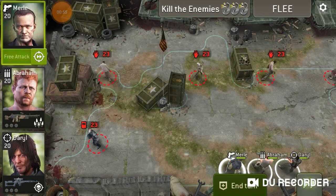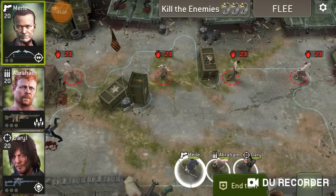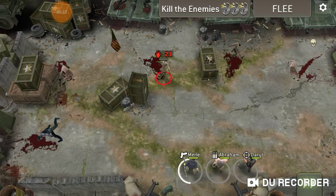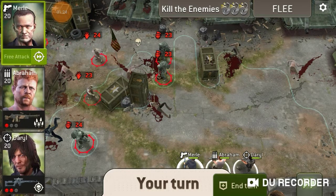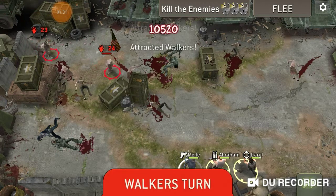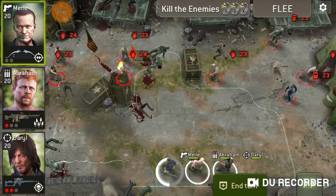First mission: you just have to kill the enemies, pretty easy. We'll pop off that armored guy. This one is going to be pretty easy — hold your ground, kill them as they come. Don't get too close to the explosive zombies when they show up and you should be just fine. Merle is ideal for taking out all of them at once.